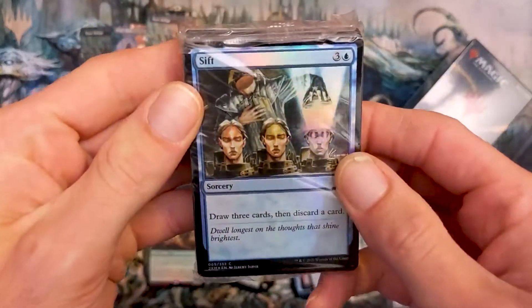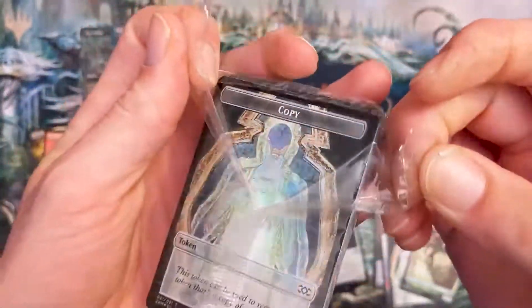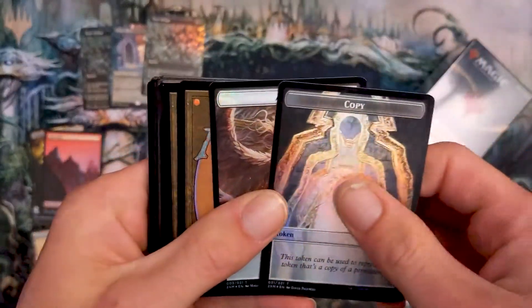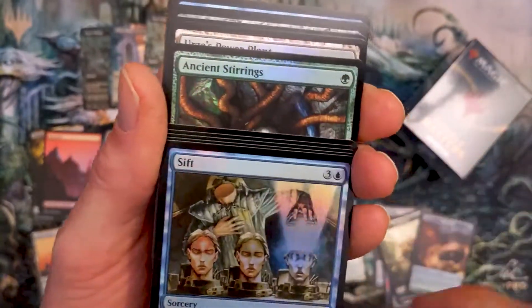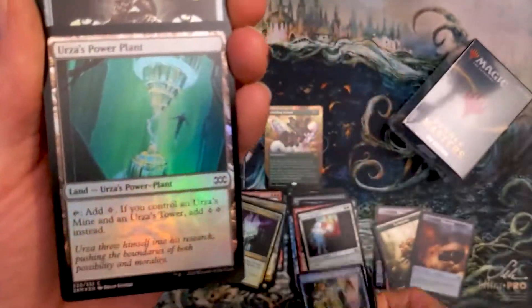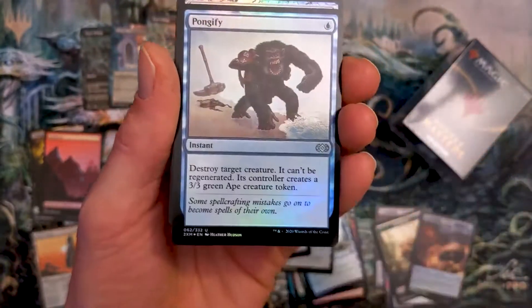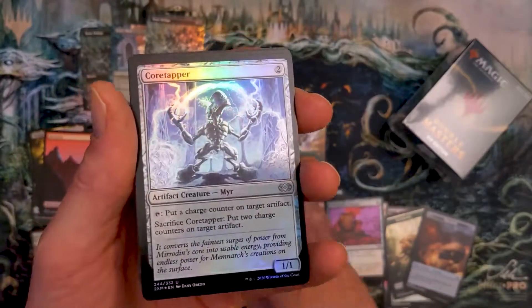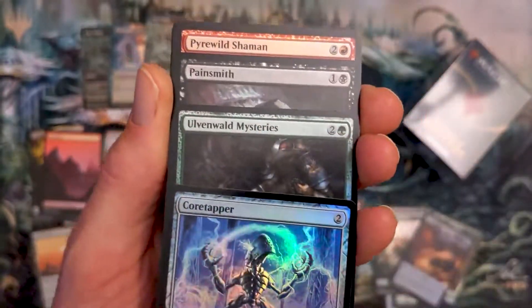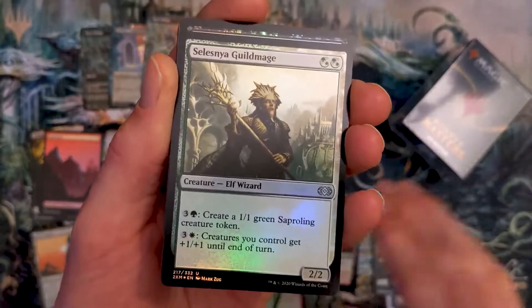Alright, what do we got — Sift. Let's jump right into it. We got a Copy, an Angel, a Treasure, and a Saproling. Urza's Power Plant. Let's see how quickly we can get through this — one pack left after this. Jungify. Core Tapper, Painsmith, Pyrwild Shaman, Reclamation Sage, Cranial Plating, Selesnya Guildmage.